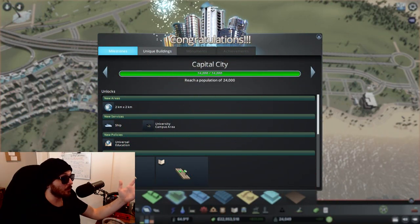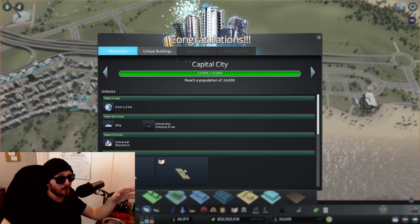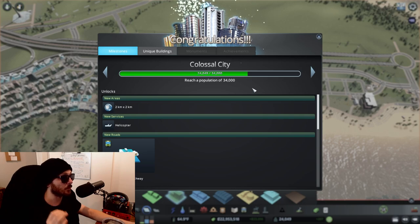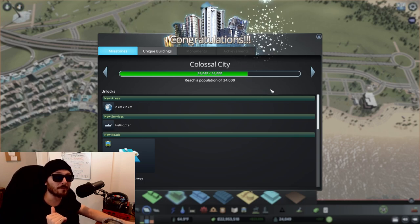Capital City — population 24,000! In planning I estimated a minimum of 24,000 and it looks like we're going to exceed that by quite a bit. We got a new tile and we've unlocked ships. The next milestone is 34,000, which is about a 40% increase, so keep that in mind when you're adapting your city services, adjusting your budgets and all that.